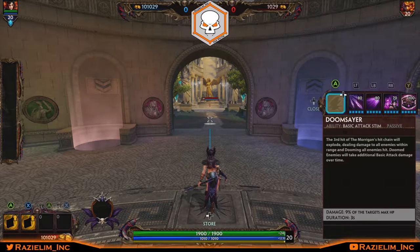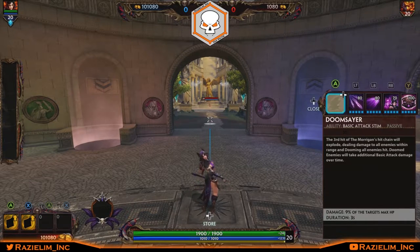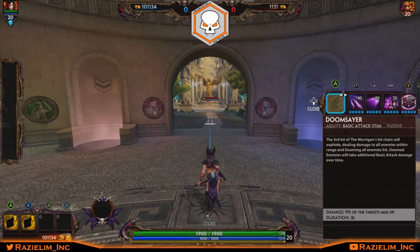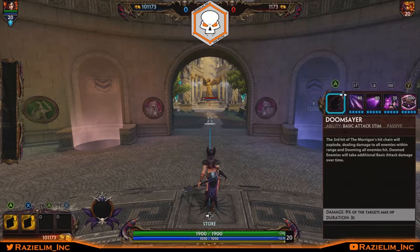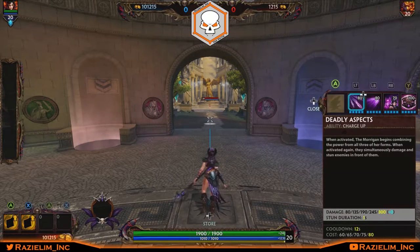Her passive is called Doom Sayer — it's a basic attack stimulant. Every third hit of her attack chain explodes, dealing damage to all enemies within a range and dooming them. Doomed enemies take additional basic attack damage over time — up to nine percent of the target's max HP over the next three seconds. She's a ranged mage, so make sure you hit that third basic attack to get that doom to spread.